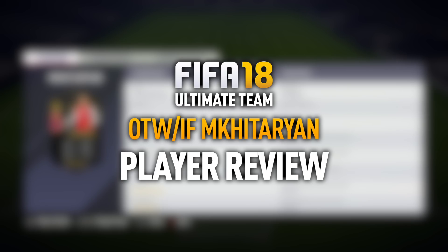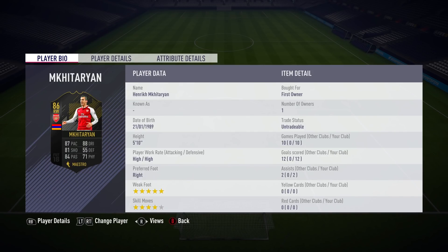Today we're going to be looking at the Ones to Watch version of the boosted Mkhitaryan. The only reason I need to mention that it's the Ones to Watch is because the actual informed version is over on the left-hand side of the pitch — he's a left mid — whereas this one comes out as a right mid. The stats are still the same: 86 rated, his first special item for Arsenal, 87 pace, 88 dribbling, 81 shooting and 84 passing.